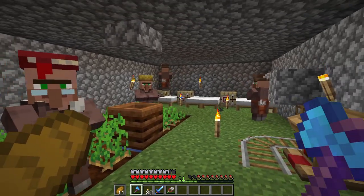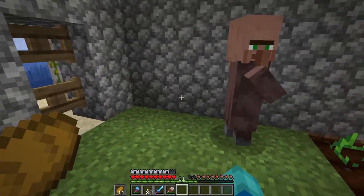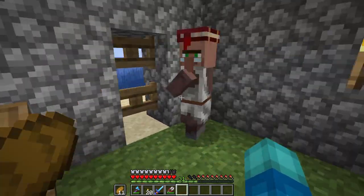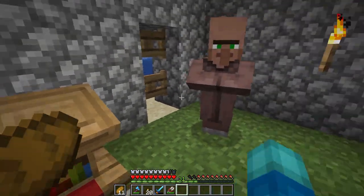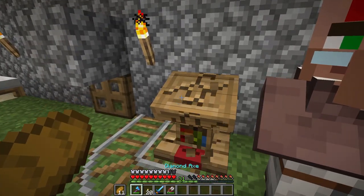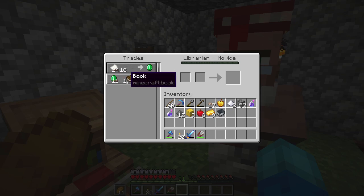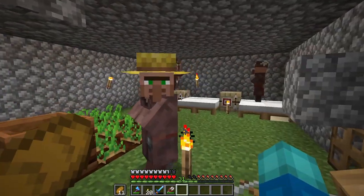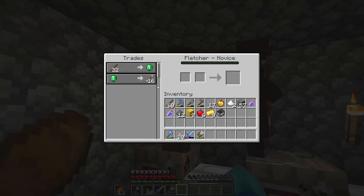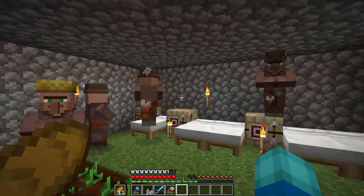There's a slight development over here inside of the cube. If we break this and replace it and ensure this is the guy that attaches himself to the lectern workstation, he actually remembers that we cured him - so he has really reduced prices! I guess all we need to do now is keep breaking and replacing until we manage to get the trade we're looking for. I've also made some fletching tables because we're going to use the stick trade to make emeralds to pay for the mending books - so we may as well just go ahead with that.